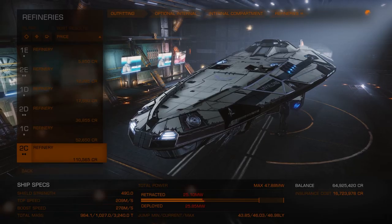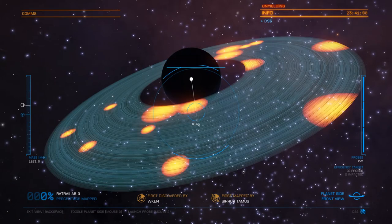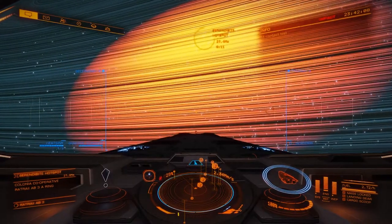So go ahead and outfit your ship with prospector limpets, a surface scanner, collector limpets, and a mining laser.